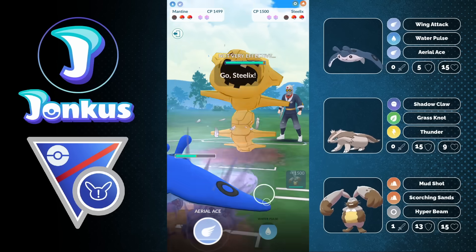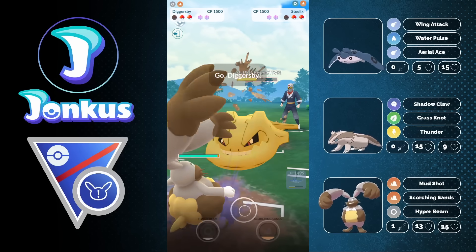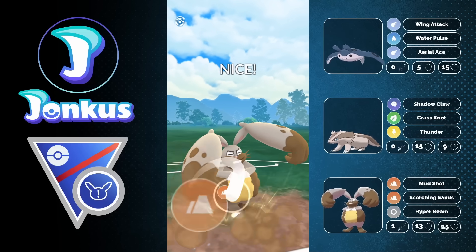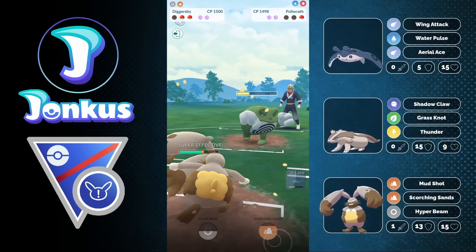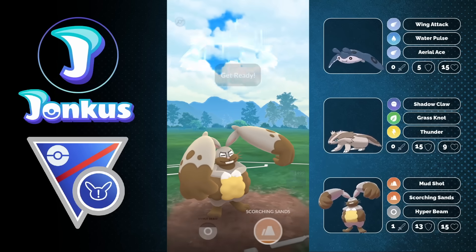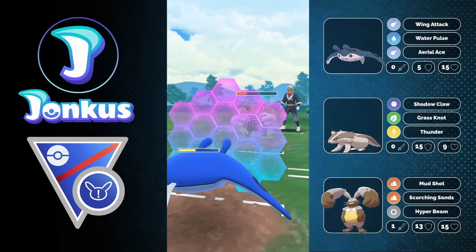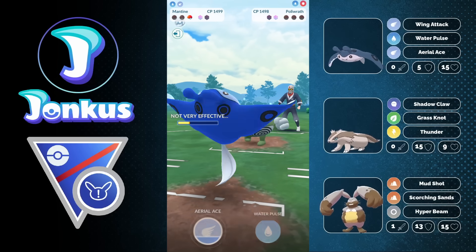We swap back into Mantine and they have Steelix in the back — we can retaliate with Water Pulse. Water Pulse is kind of needed for this team; it helps out in a lot of matchups, so I'd go for Water Pulse here. Ice Beam doesn't have a lot of purpose recently, even in Open Great League. We can easily win this game — the opponent kind of gives up at this point. I still try to go for a charge move. Ice Beam comes through, doesn't knock me out, I fire my own charge move, force a shield, farm them down, and they can't get to two charge moves. We easily win.